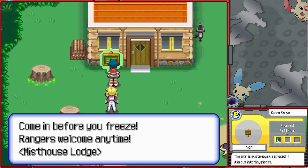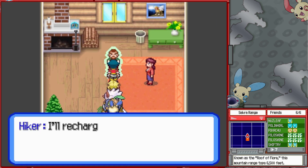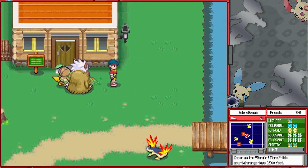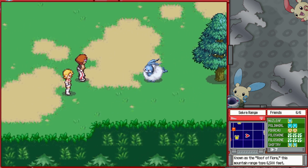'Come in before you freeze. Rangers welcome anytime. Mist House Lodge.' This is a bit of a weird feature only shown off here. You might remember in mainline Pokemon games there are little huts along longer routes meant to be like temporary Pokemon Centers — especially in Gen 3 and 4. This is that. The guy inside, if your health is lower, will recharge your styler.